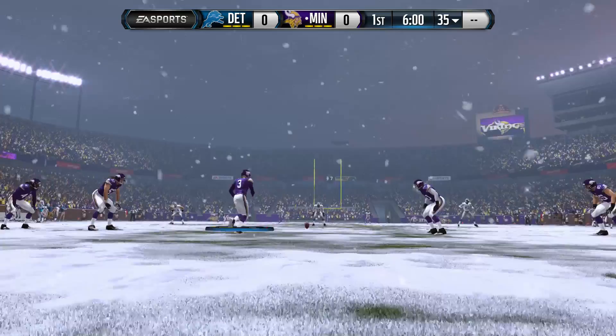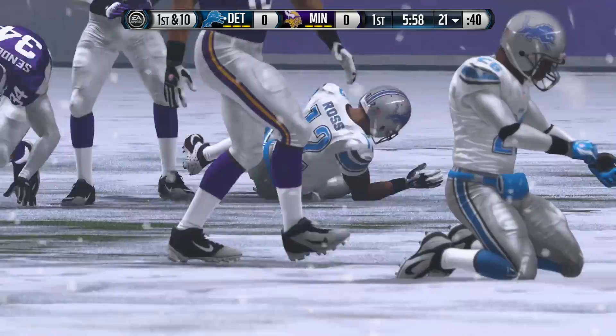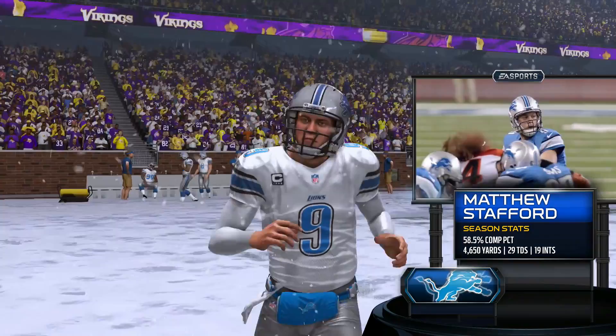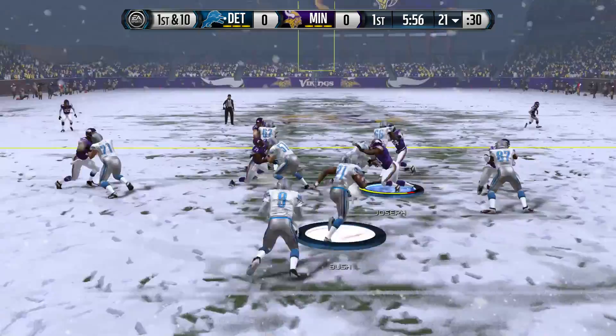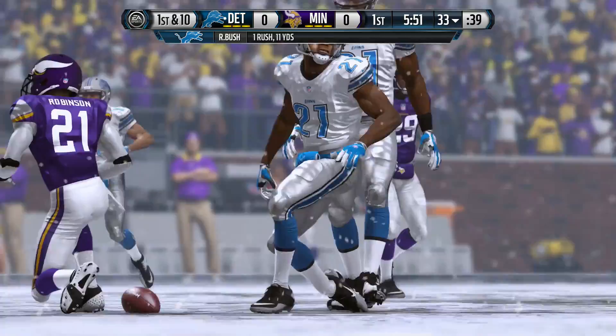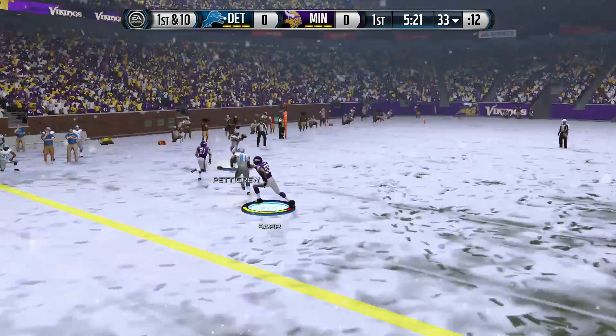Right off the bat we have the brand new kicking meter — this is my first time trying it out. It's not a great kick, but we're underway. Blair Walsh booms it to Jeremy Ross who takes it from about the goal line. There's a solid open field tackle by Andrew Sandejo. You'll notice a lot of the presentation — like the quarterback intro with stats for Matthew Stafford. At the bottom of the screen you can see the matchups for every single pass-catching target on the team, but they run it with Reggie Bush. This is on All Madden difficulty, which is what my franchise will eventually be on.